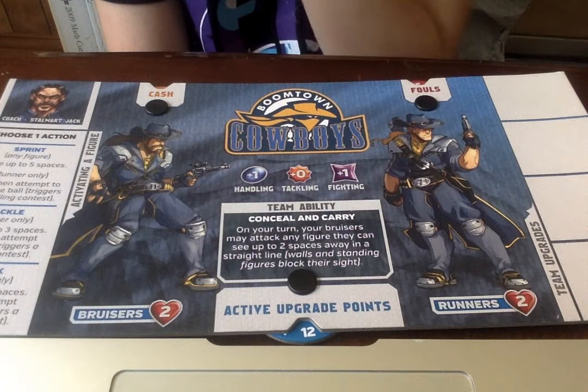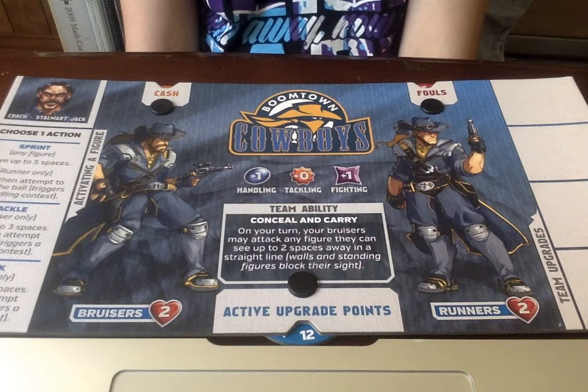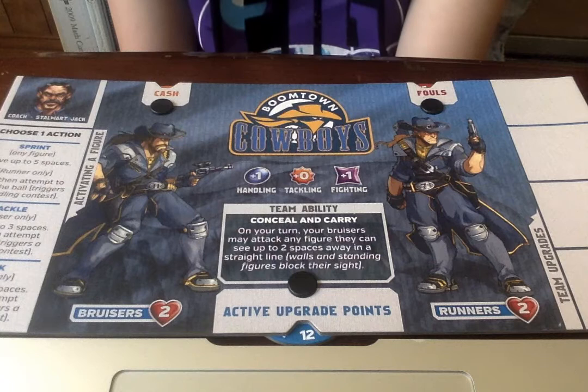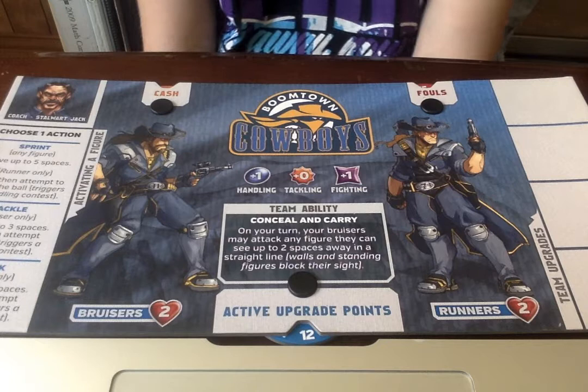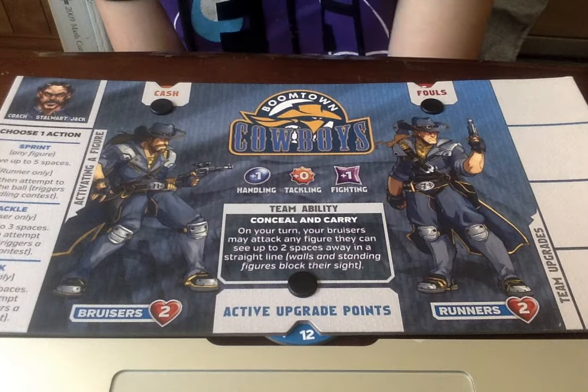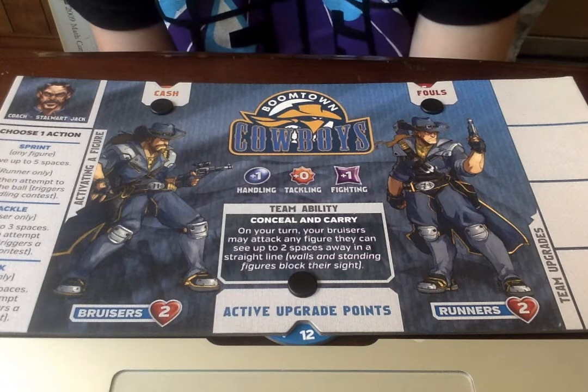Their team ability is called Conceal and Carry. What they can do is they can stay in a space, and if there's an enemy figure within two spaces, they can hit them — they can do a fighting contest without actually having to get into the enemy's kill zone. Walls and other figures do block them from doing that. That's basically it with the Boomtown Cowboys.